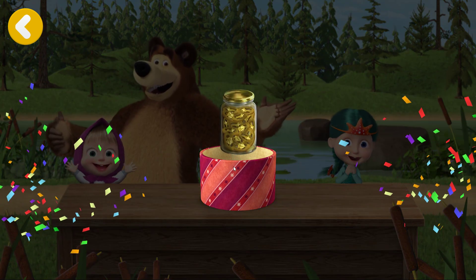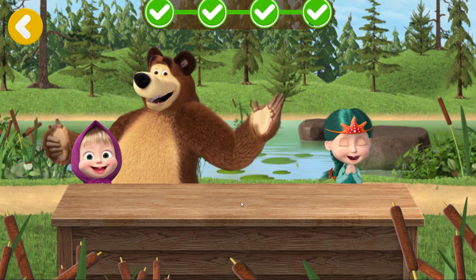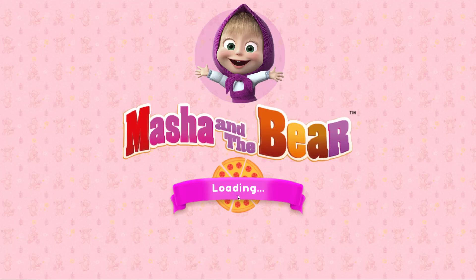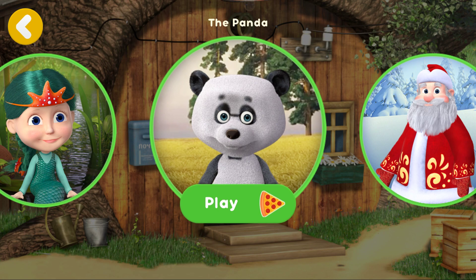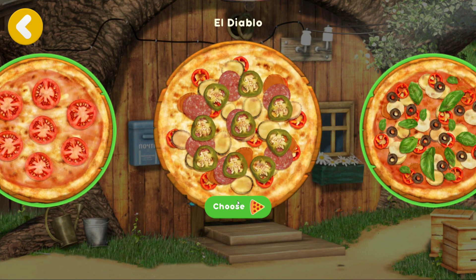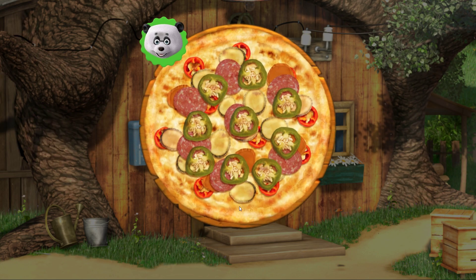Tap the present to open it! Hurrah! You've got new pizza ingredients! Our friends are hungry! Let's get some pizza delivered today! The Panda! You've unlocked a new pizza! El Diablo!